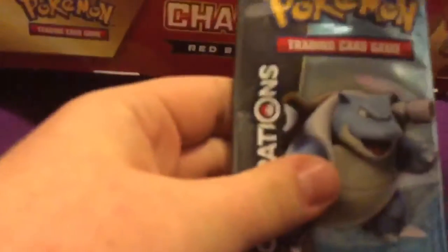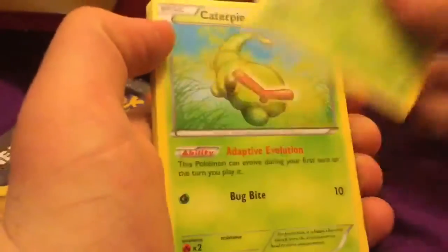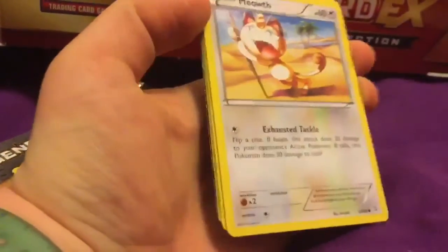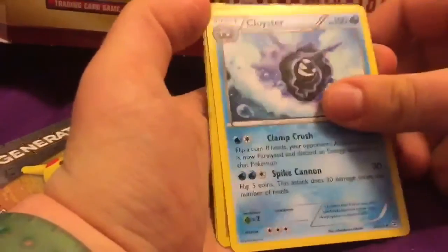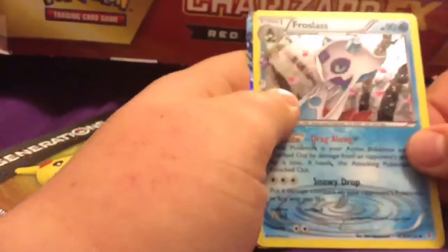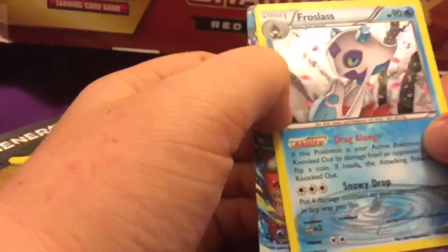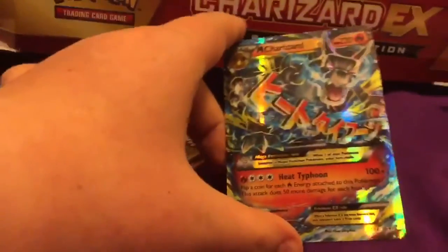Next is Blastoise. I already got these open — I'm too lazy to do it on camera. Three from the back. Hoping I get something good. Okay, so we have a Metapod, a Caterpie, a Caterpie, a Caterpie, an Eevee, a Psychic Energy, a Meowth, a Tangela, a Cloyster, a reverse Geodude, a Radiant Collection. I swear if this is the ultimate Charizard box... that IS the ultimate Charizard box!